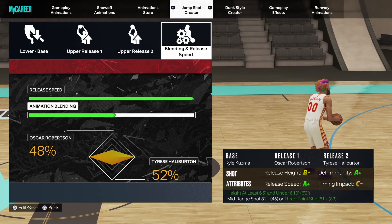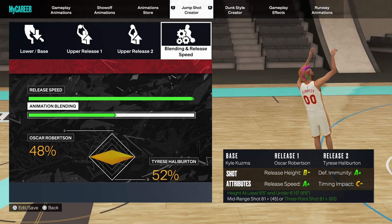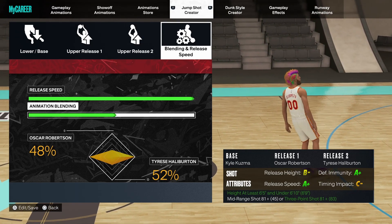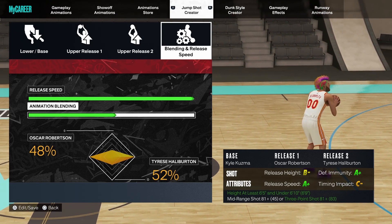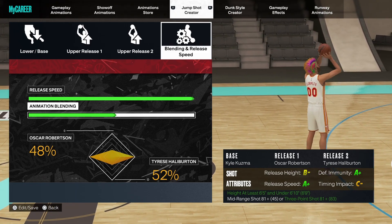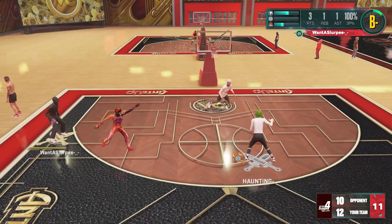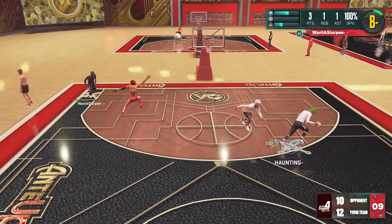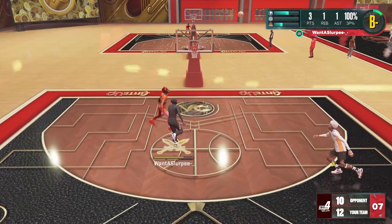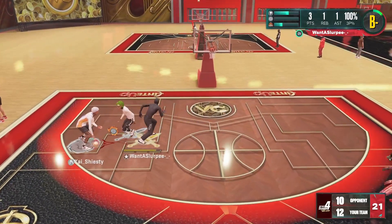If you want to know how to make the build, make sure you click the top right. The build can get contact dunks, it can dribble, it gets every single dribble move that you need, it's a lockdown on defense with gold Anchor and gold Rebound Chaser, and the build can shoot lights out. If you have any questions or video ideas make sure to let me know in the comments down below — make sure to hit that like button and subscribe if you haven't already.